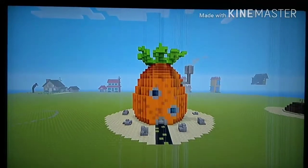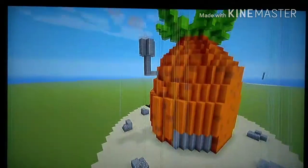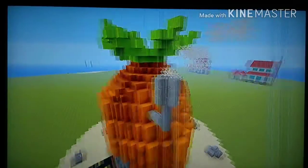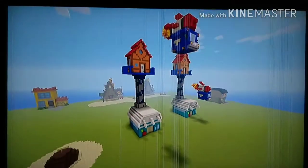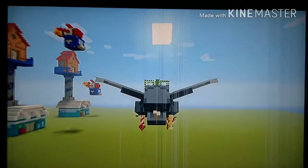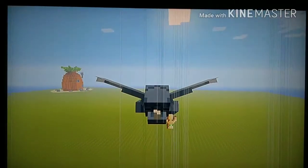We have SpongeBob SquarePants' house — my favorite. Don't tell me this doesn't look like a pineapple. I even have the garage on the back. We have the chimney with cobwebs for extra effect. We have Patrick's house, the Breadwinners, the Atomic Puppet, and all the way in the distance there's a really epic build — one of my favorite builds of all time.